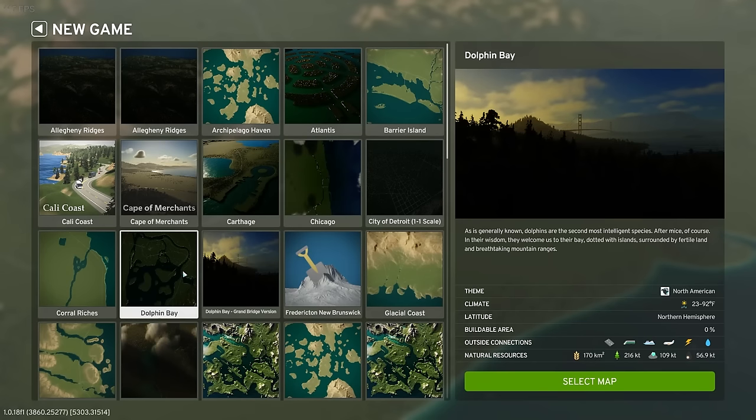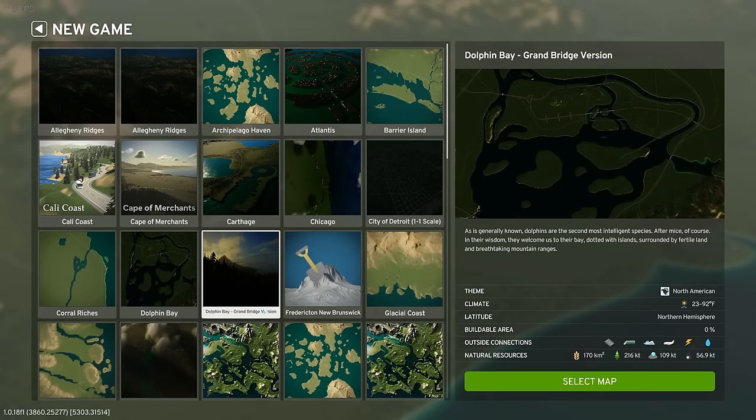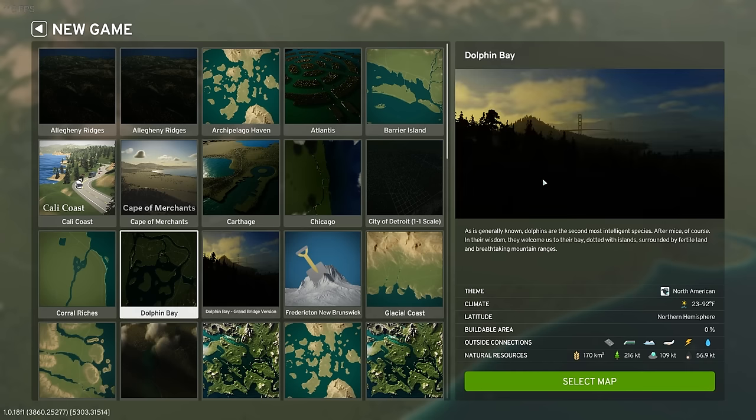Next up is Dolphin Bay. The description references the Hitchhiker's Guide, noting that dolphins — the second most intelligent species after mice — welcome us to their bay, dotted with islands and surrounded by fertile land and breathtaking mountain ranges. This map has all outside connections including water pipes, but it does get below freezing so you'll have to deal with snow for part of the game. There are two versions: one using the Golden Gate Bridge asset, and one using the Grand Bridge as a replacement.